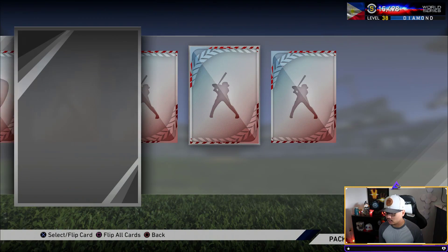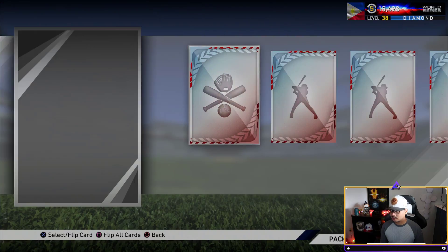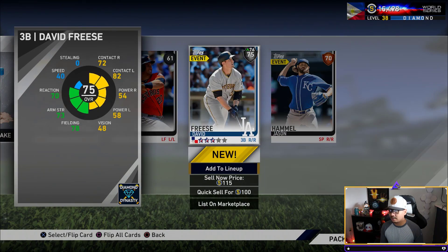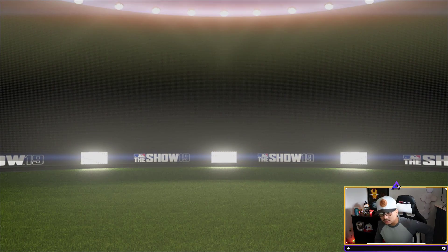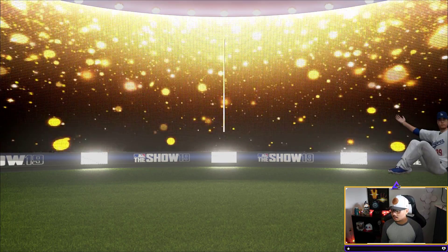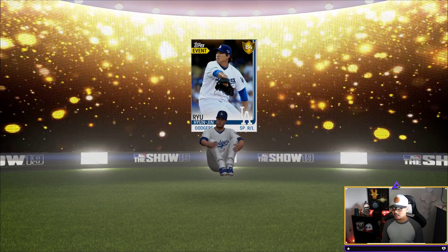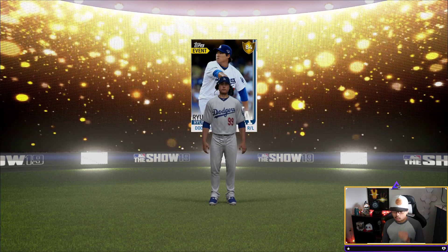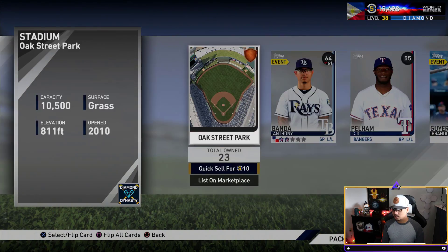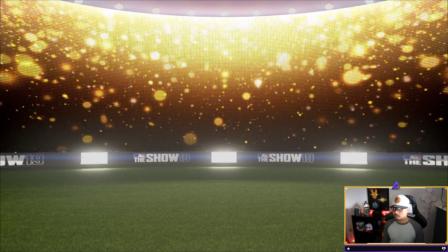This is not looking good whatsoever, ladies and gents. Eric Stamets — the pack luck needs to be revived here. We've got three standards and another headliners to go. We get another gold — it's Ryu! He went back down to an 84; he must not have been playing well lately. His price went down drastically — I thought he was going to be a diamond. Another gold — give me all the stubs back I can get right now.